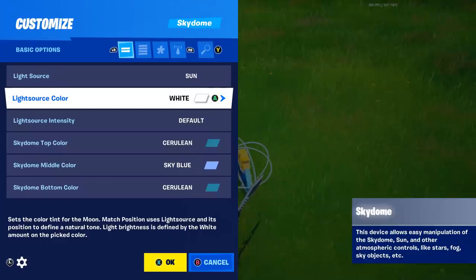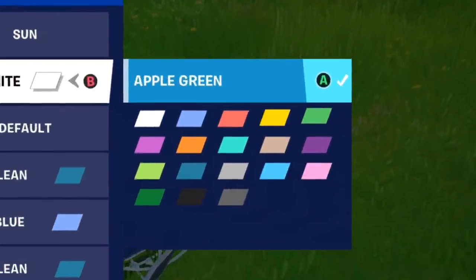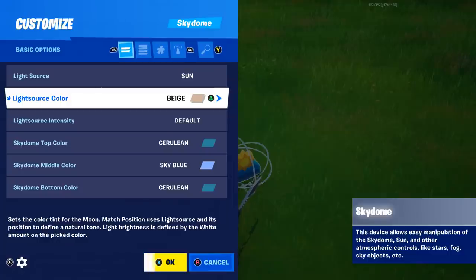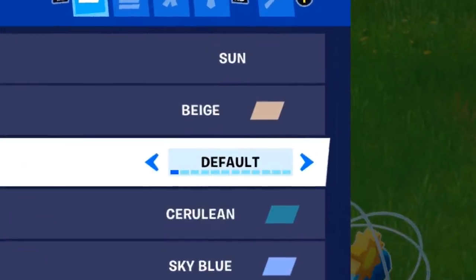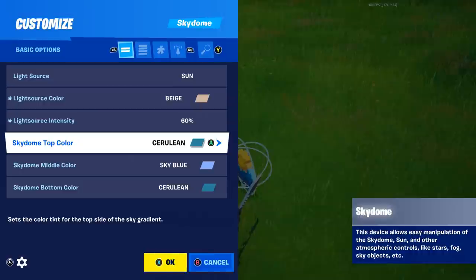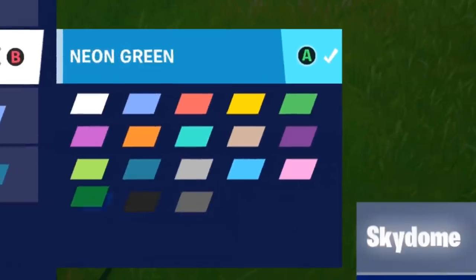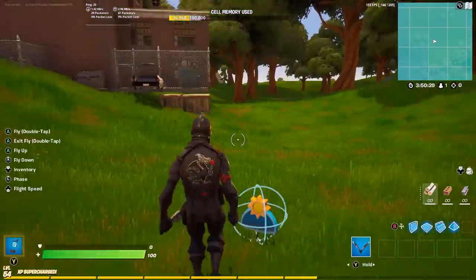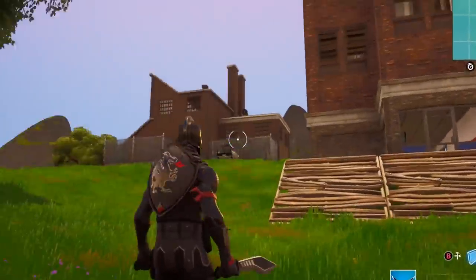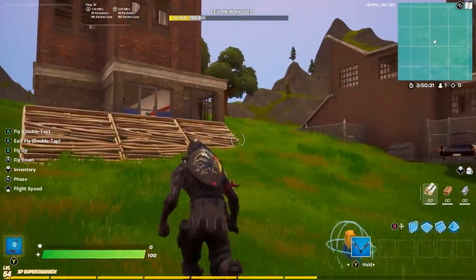You can make it even better. First, we want to change the light source color to beige. Then change the light source intensity over to 60%. And finally change the Skydome top color to pink. If we click accept on that, it will already change the look of it, and it's starting to look like OG Fortnite, which is so cool.